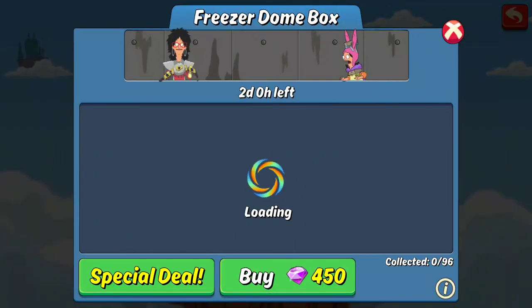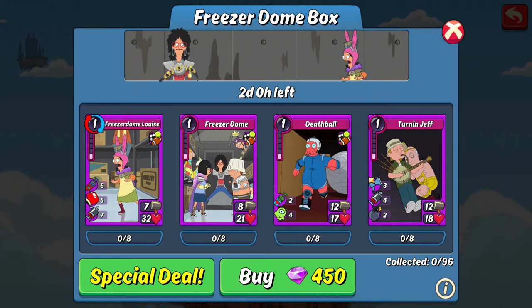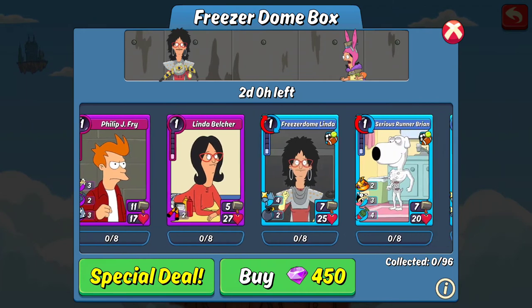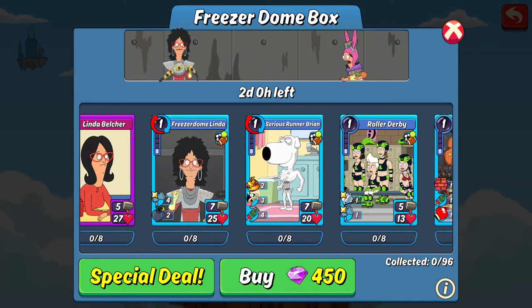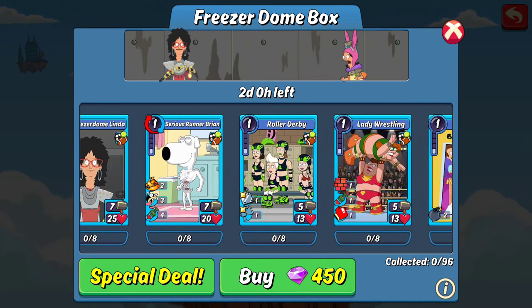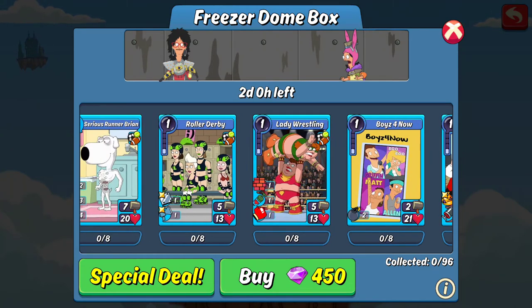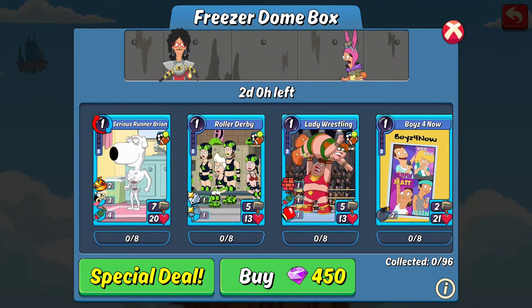We get the Freezer Dome box. In it we get Freezer Dome Luis, the item card Freezer Dome, Death Ball, Turning Jeff, Philip J. Fry, Linda Belcher, Freezer Dome Linda, Serious Runner Brian, Roller Derby Lady, Wrestling Boys For Now, and Barbershop Vasectomy. As usual, I would say just go ahead and recycle those item cards — no need to keep those.